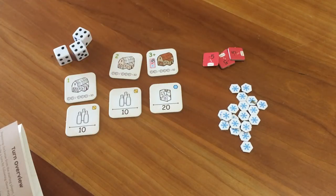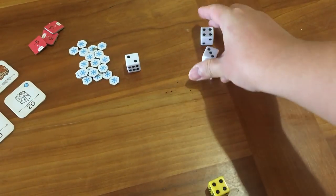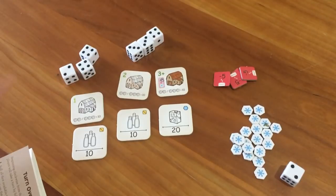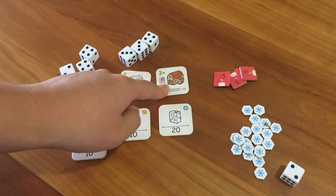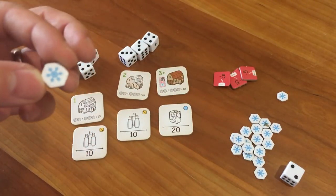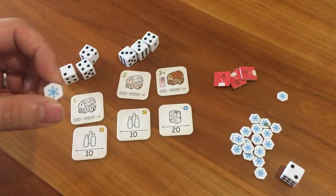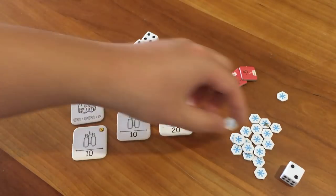Now there's risk involved, because if you re-roll and can't make a ten, then you lose everything. But if you're lucky, you can lock another set of ten on barn number two. Now if you get to the third re-roll, you gain freeze tokens each time you re-roll. Freeze tokens are basically tokens you can use to either freeze dice or make milk into ice cream.